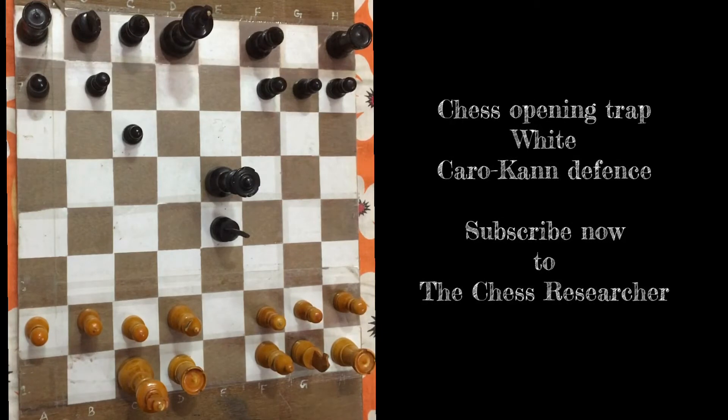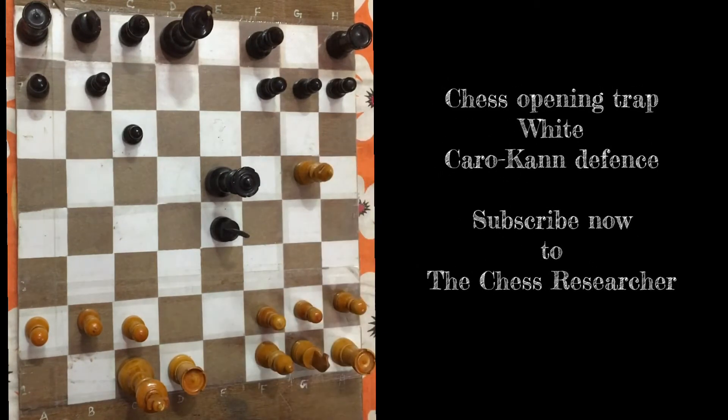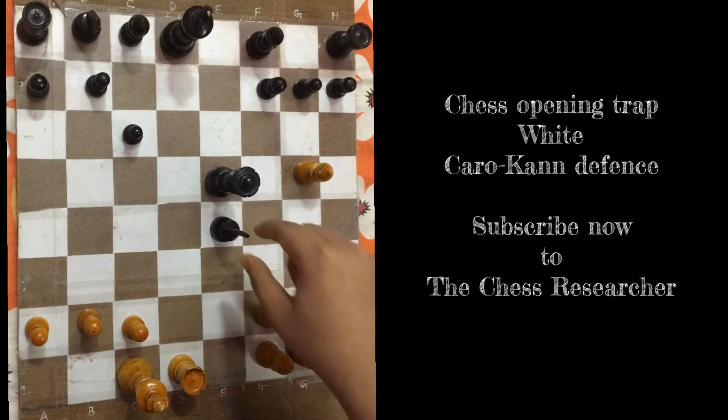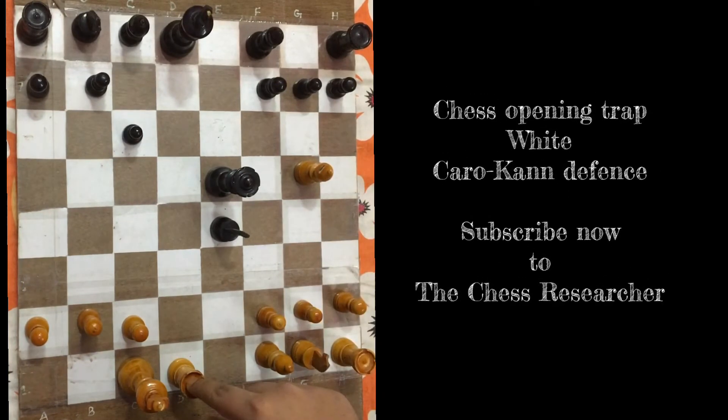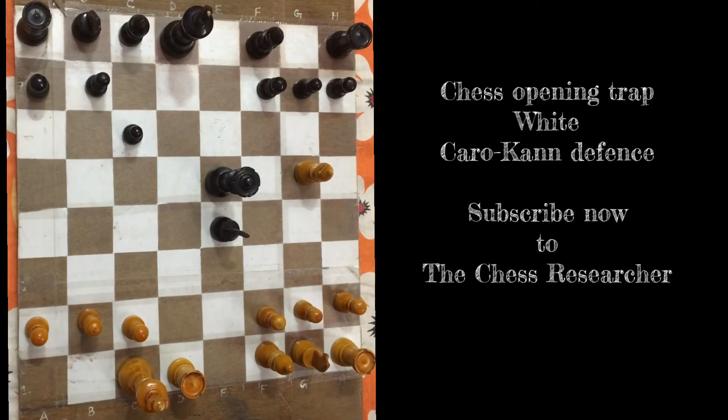Now white delivers an incredible double check - bishop g5 check, double check! The bishop cannot be captured because the rook is giving check, and the rook cannot be blocked because the bishop is giving check. It's a double check.